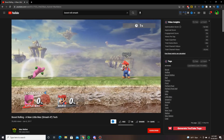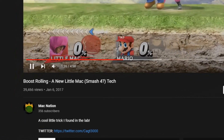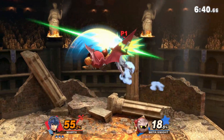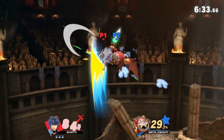Before I get started, I want to give credit to MacNation for initially discovering this tech back in Smash 4. Back then it didn't hold much use, but due to Ultimate's roll mechanics, it's a much more impactful and viable tech for getting the most out of your rolls. In this video, I'm going to be explaining boost rolling, how to do it, and its many applications within Ultimate.